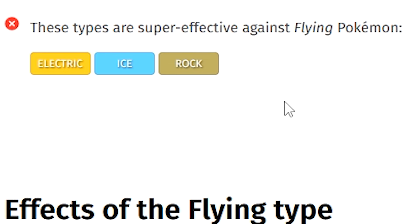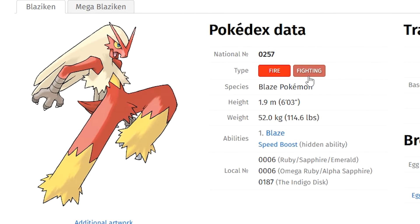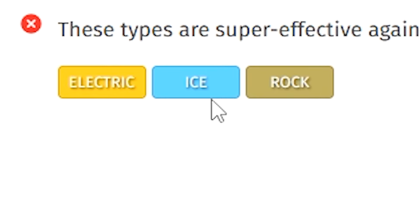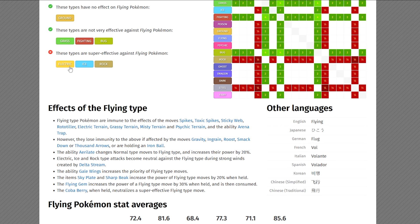Looking at the super effective moves or Pokémon types that are good against Flying type, we have Electric, Ice, and Rock. Now remember, Blaziken is a Fire and Fighting type. Fire is good against Ice, and Fighting is good against Rock, so Ice and Rock are not really going to work — you'll get hit really hard. Your only type you can go for is Electric, and we already have a ton of Electric type Pokémon we can look at.